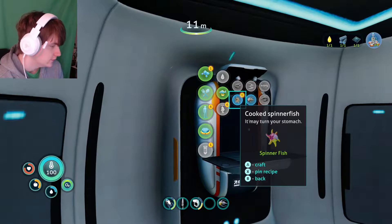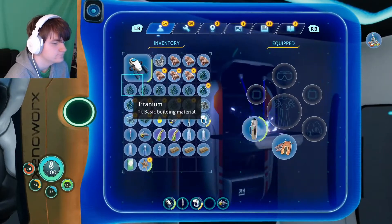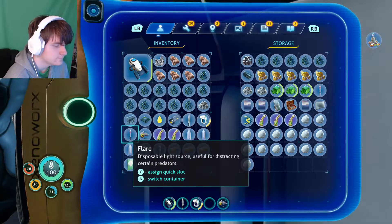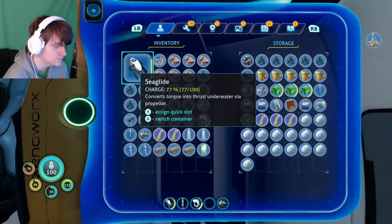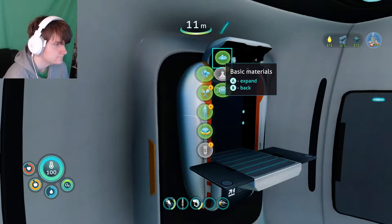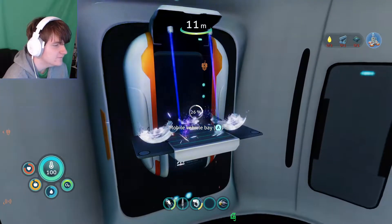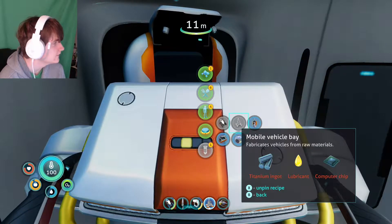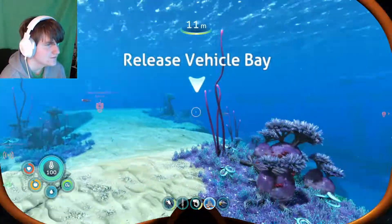Alright, let's go ahead and make that computer chip finally, and cook up some spinner fish. Arctic ray! I should put up these nutrient blocks — what am I doing with them? Alright, now I can finally get that. Let me unpin that and go deploy this thing — anywhere's fine really.